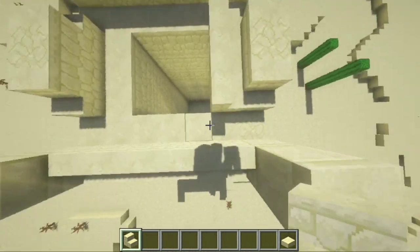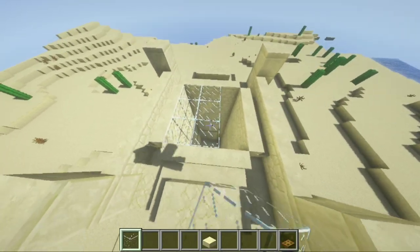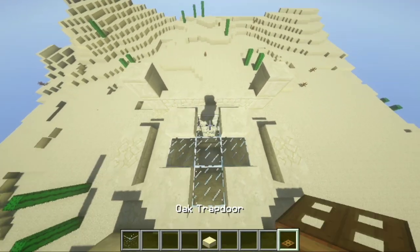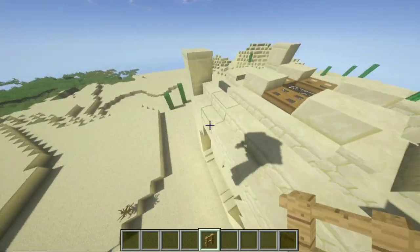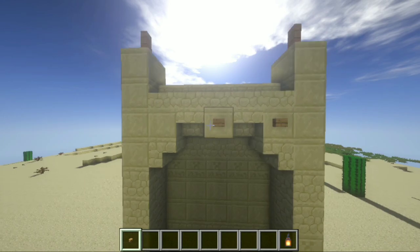All that's left is the top of the house. Add stairs on the top like this, making a square — you should have something like this. Fill the square with glass like so. Place some slabs on each glass corner, and add oak trapdoors here except in the middle. Now add a rope fence on top of each corner and on the main corners.